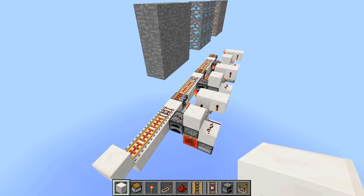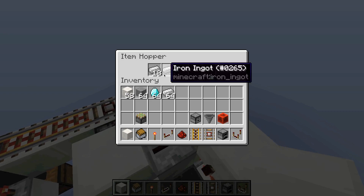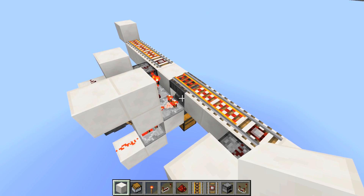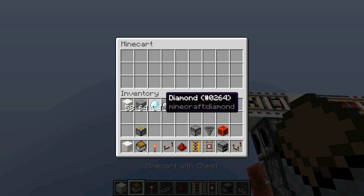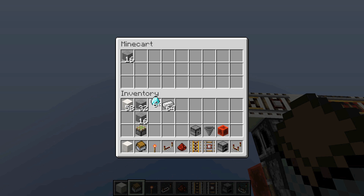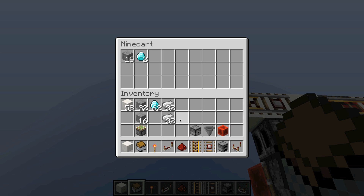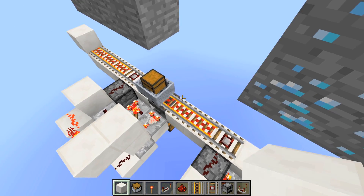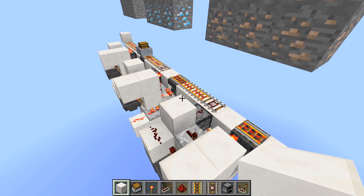So the way this works is each one of these is a SAG sorter. This one will handle iron as indicated there. This one will handle diamonds and this first one will handle stone. So a little bit of a demonstration here. Let me input some stone, some of those diamonds, and some of the iron. And also let's input some blocks that it can't sort with this current setup. So first it's doing the stone and let me just place some blocks here so it doesn't fall into the void.